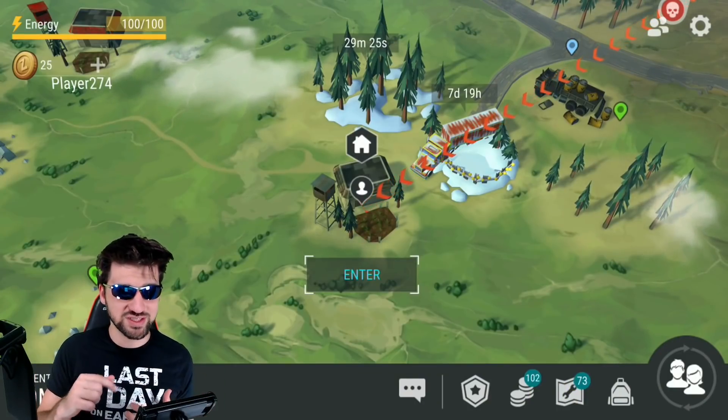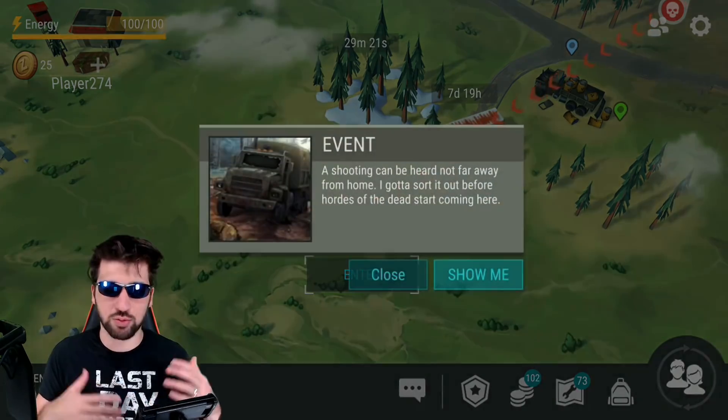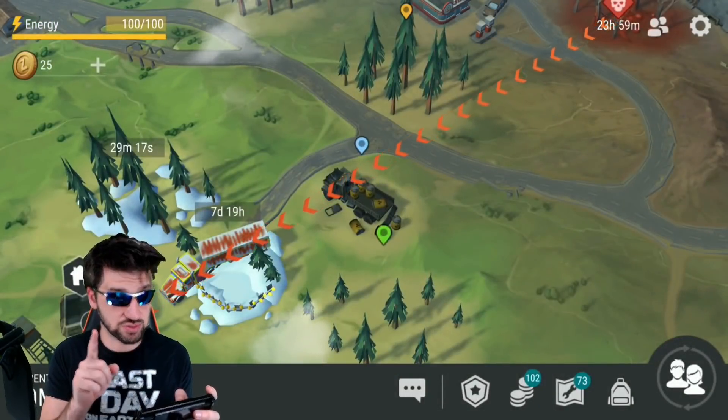When you enter the world map you will see that the user interface changes with this button right here. When you first click on it it's going to show you a new event, but later it's going to do something very different.